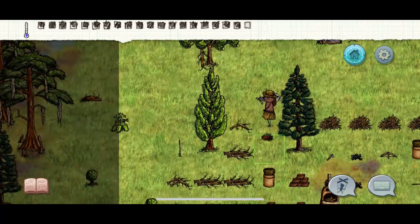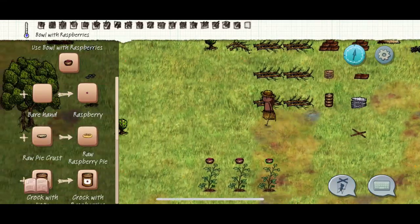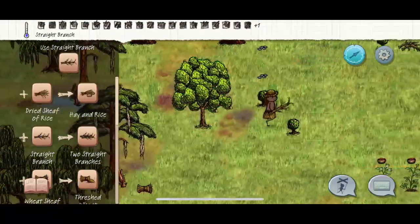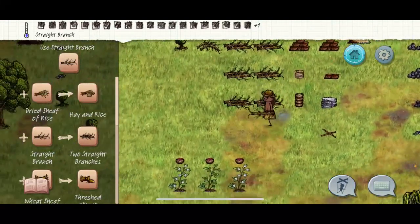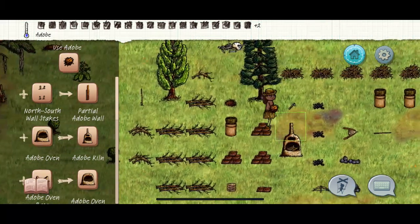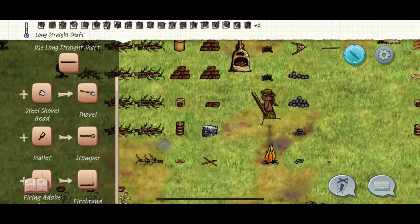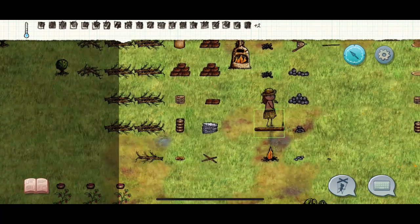First things first, we gotta start a fire. First tool to make is the axe, then a hoe, then a shovel — though the order doesn't matter much, the axe should always be first. Technically the smithing hammer comes first, but after that the axe. At this point you should all have your bowls and plates set up from the last tutorials. Forging should be one of the last things you do when you're basic Eve.